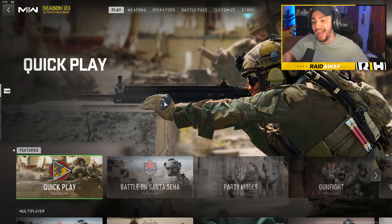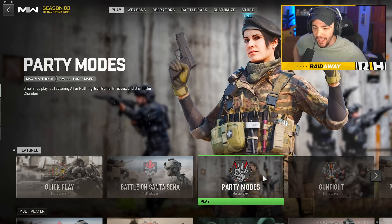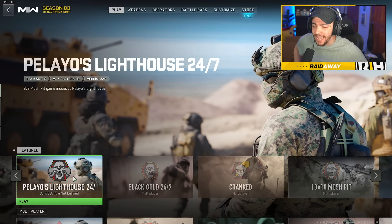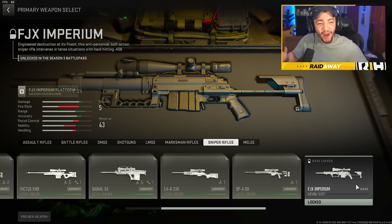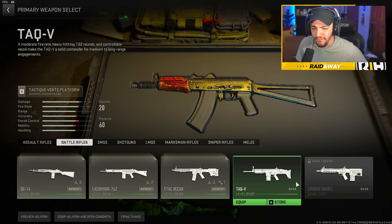We got new weapons, a new battle pass, and a ton of new weapon changes. We have Hardpoint on Santa Sena, party modes, and Gunfight literally just returned this season. Paleo's Lighthouse is a brand new 6v6 map. Black Gold is another 6v6 map. In Sniper Rifles, we got a brand new one, the FJX Imperium, which is the Intervention. And we have a new battle rifle, the Cronin Squall, which really reminds me of the RAM-7.